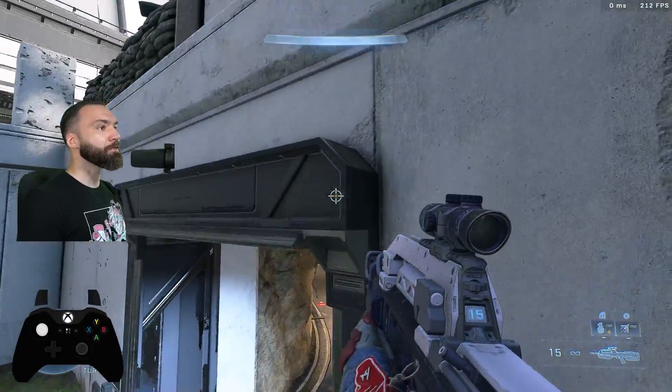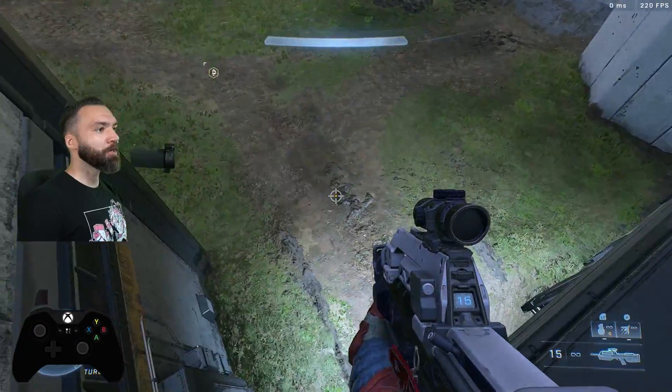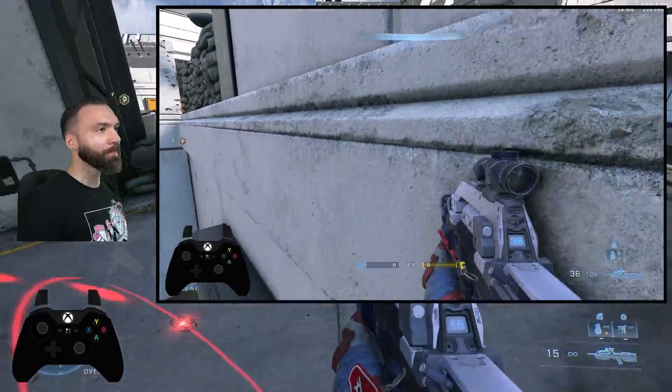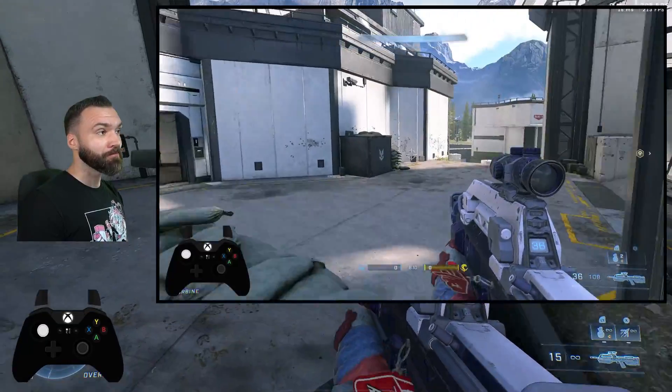It's actually possible to stand on it too, and just sit there and potentially skip your clamber. With a lot of practice, you can get this down. I think it's better than the ghost jump method.